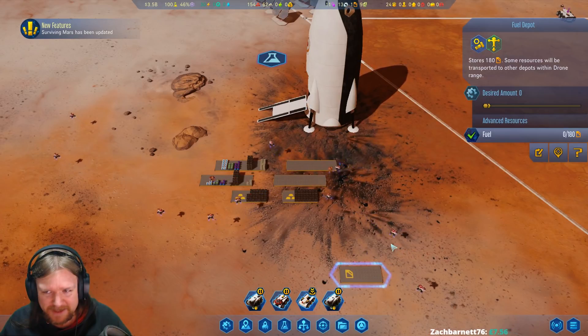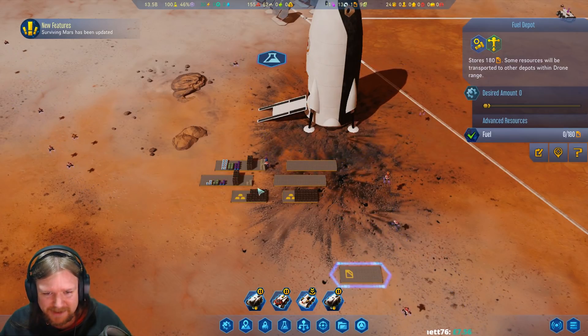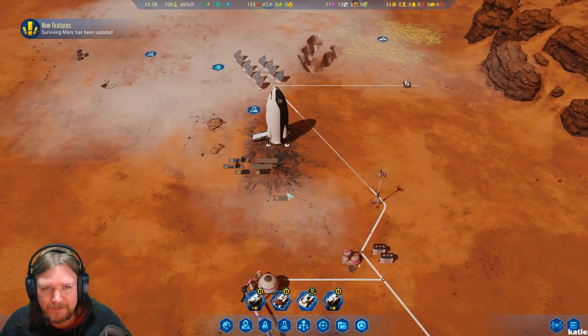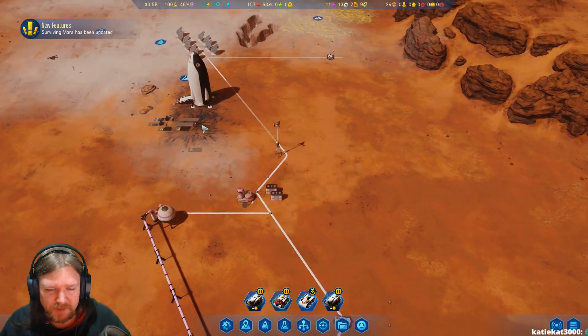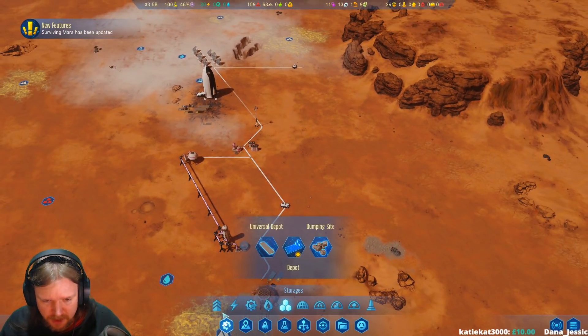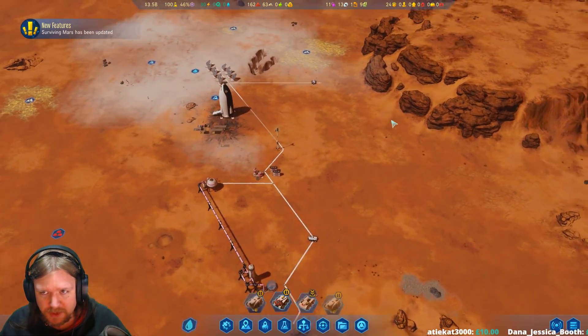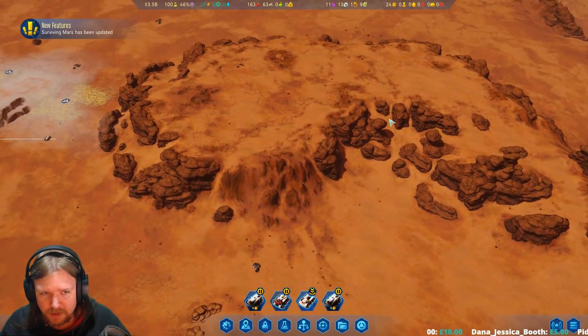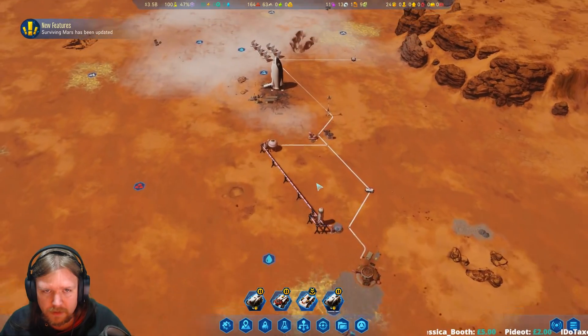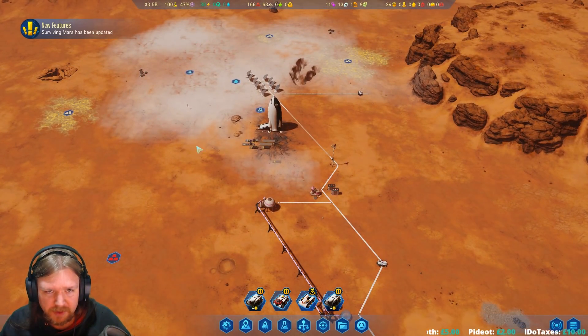These are a little bit close to the fuel deposit, so I probably shouldn't leave these here forever. But actually the fuel deposit will also be moving once the spaceship has a better landing location, which we'll need to decide on.